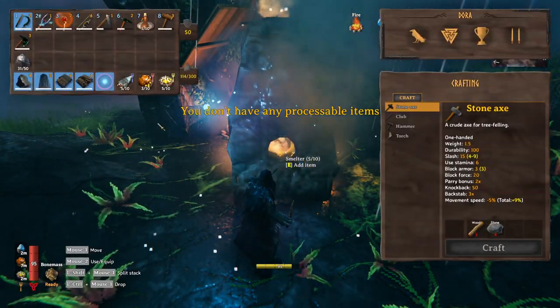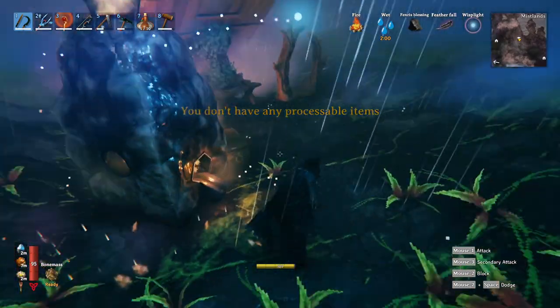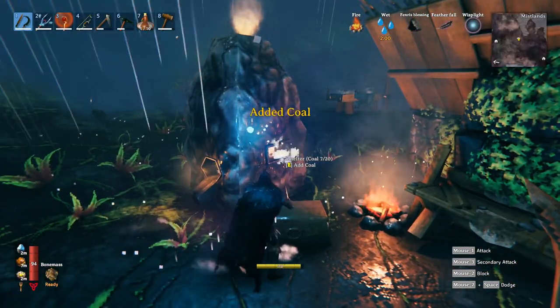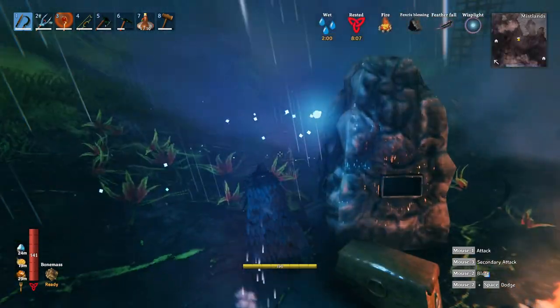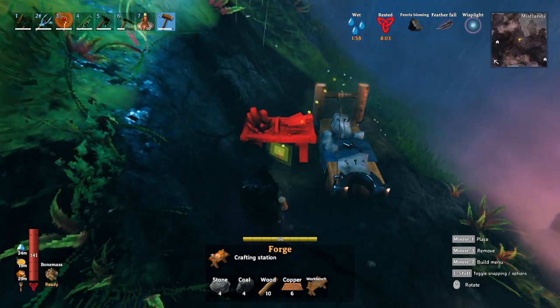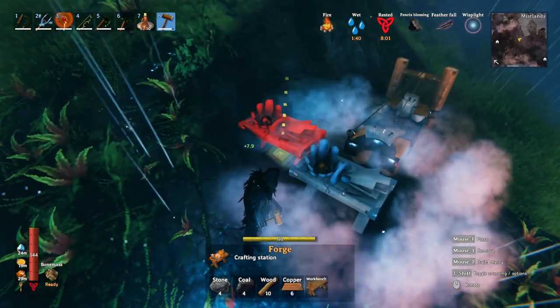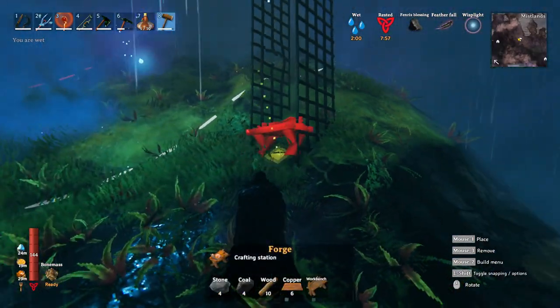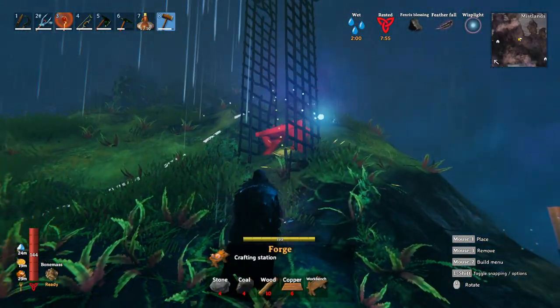You can get six of those copper scrap and turn them into bars to make the forge, so that you can just break the metal bars that are in the middle. So after a little bit of smelting, all you have to do is place this forge, and that's going to allow you to start breaking the infrastructure that's inside.